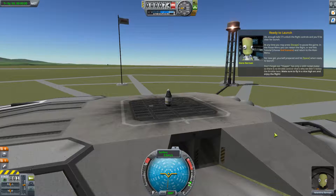Enough talk — I'll unlock the flight controls and you'll be cleared for launch. At any time you may press Escape to pause the game. In the pause menu, you can restart the flight or end this tutorial — choose end scenario and return to the main menu. For now, get yourself prepared to hit Space when ready to launch. Don't forget, our hopper has only a solid rocket motor, so there is no throttle control — that's why we didn't review the throttle here. Make sure to fly in a nice high arc and enjoy the flight.